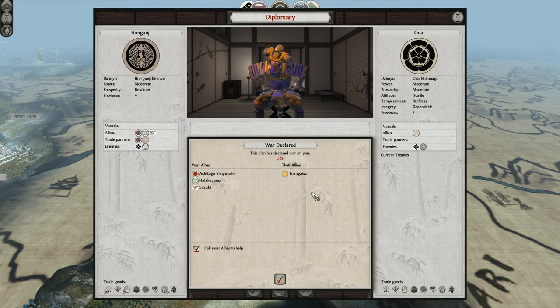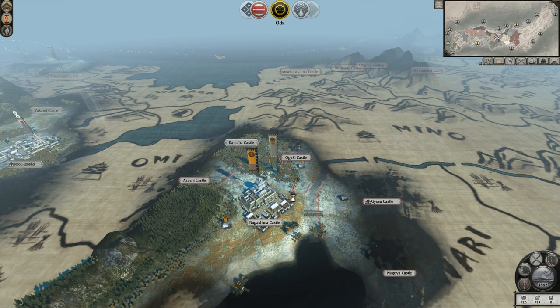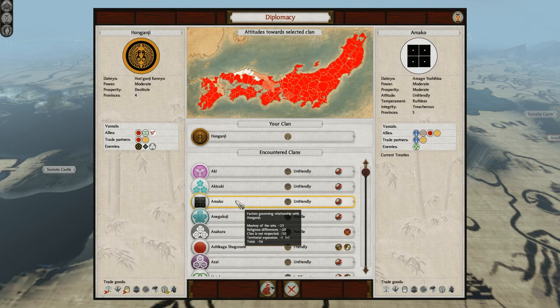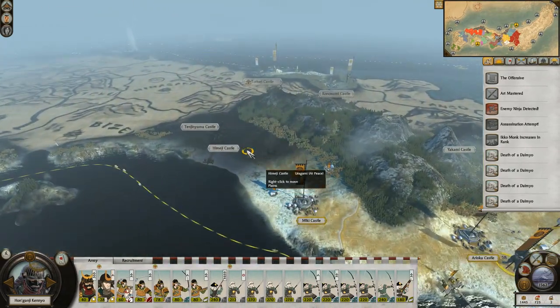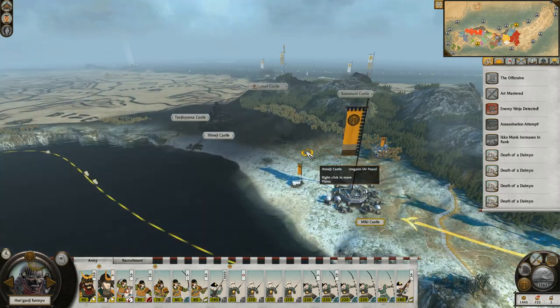First, things need to get a little worse because they were going too well. The Oda declared war on us — the thing I feared all along — and they finally actually did it. Nagashima is now in enormous trouble because they're a big faction right next to us, and indeed they throw a full stack at the castle immediately, although it doesn't quite make it, so they have to sit out there in winter taking attrition. As for the main force, the opening that appeared was one of the Amako's enemies capturing Himeji Castle from them, so I can potentially declare war on that slightly weaker faction and get Himeji Castle for myself — they're a juicier target than the Amako because they're not allied into a bunch of other factions.